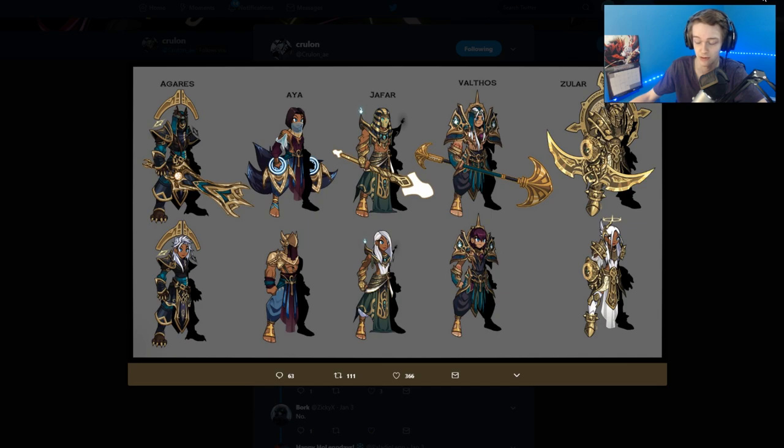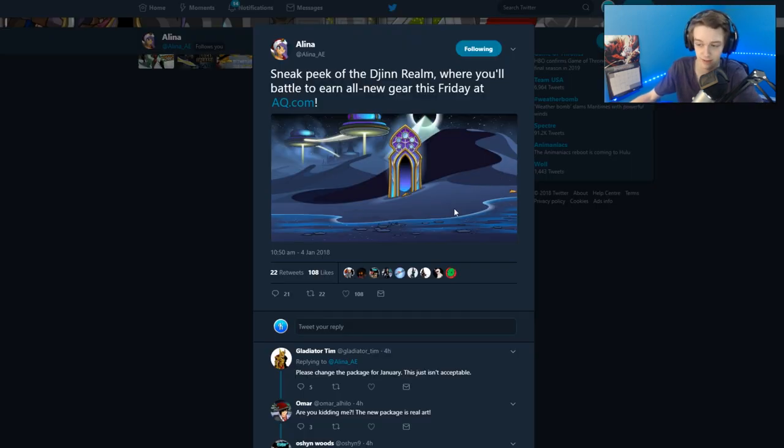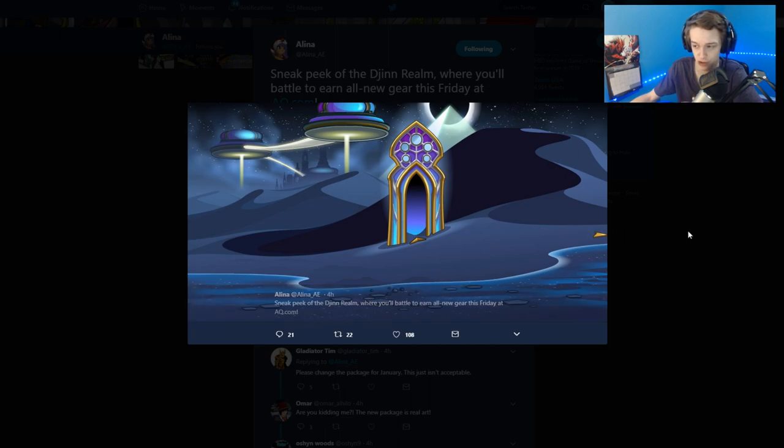Here's a sneak peek of the map — I assume J6 worked on it because he works on a lot of the maps and it looks like his style with the space theme. There's a pyramid in there, it looks like a castle and a path leading to the castle, so that's probably what the questline is going to be based off of. There's kind of a lunar eclipse happening in the background. Looks pretty cool.